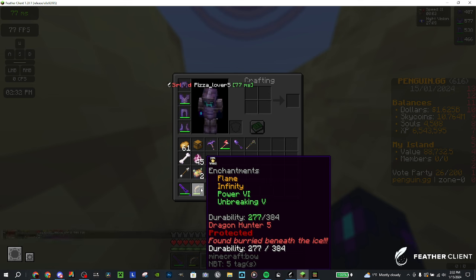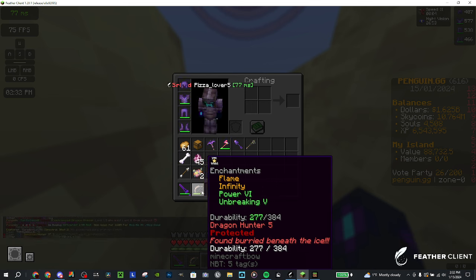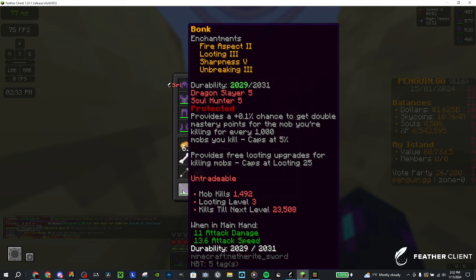For the sword, you're going to want dragon slayer 5. Once again, I don't recommend using a sword — it's not that useful and doesn't deal near as much damage as the bow. But it's there if you want to use it. Then just the right armor — defensive armor, which we'll get into later.